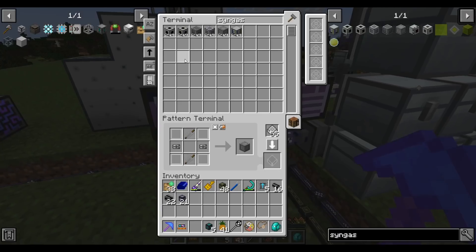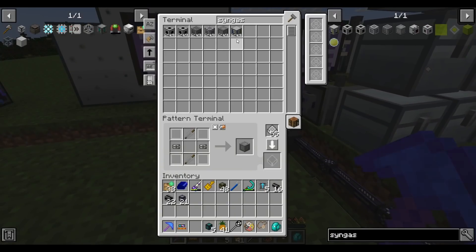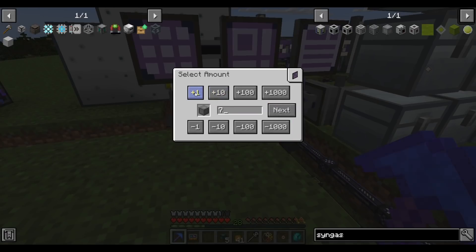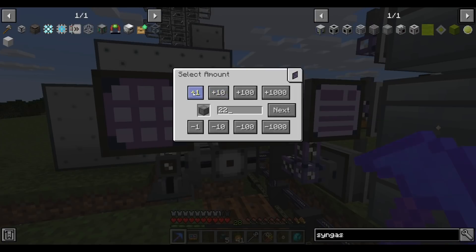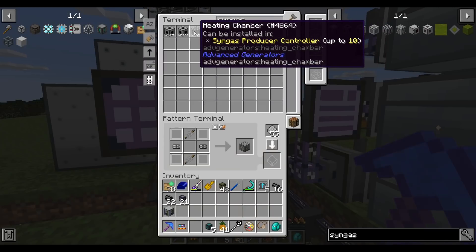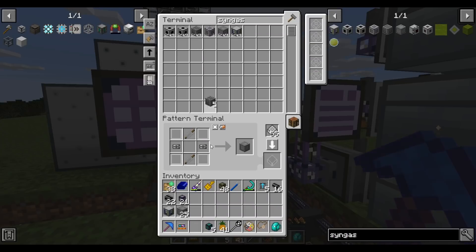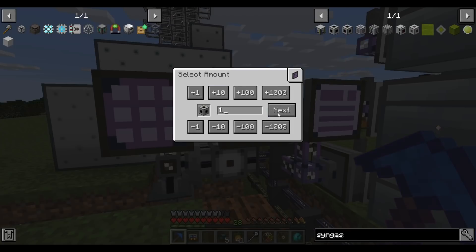Now we just have to turn this wood into syngas. Much like the gas turbine generator, the syngas generator is an arbitrary shape multi-block. It needs exactly one controller, some number of mixing chambers - up to 25 - and one heating chamber per five mixing chambers, so with 25 mixing chambers you want five heating chambers. You also need a fluid output valve where the final product comes out, and a fluid input valve because it needs water to run.